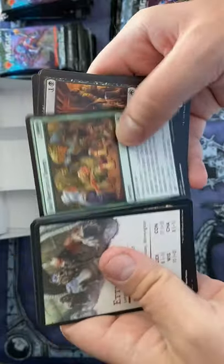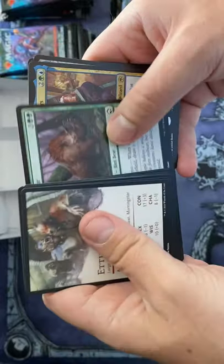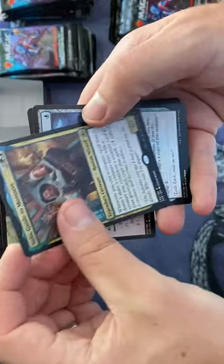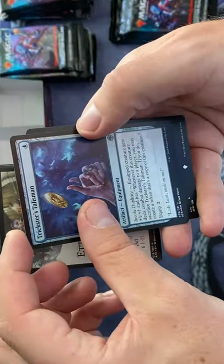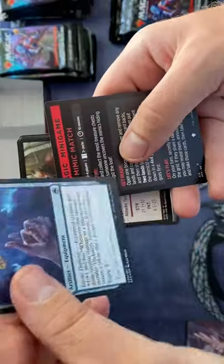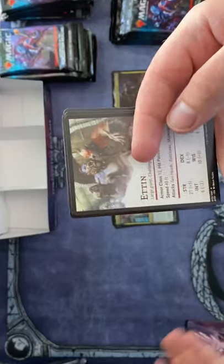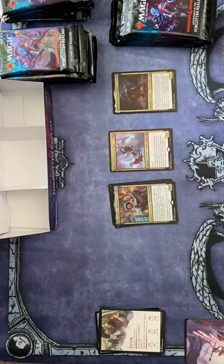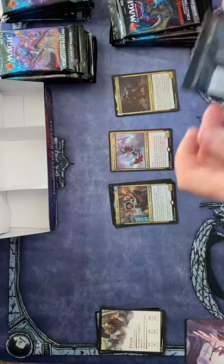Daily Dispute into the uncommons — that's kind of interesting. Volo, Guide to Monsters. The first rare is Trickster's Talisman, and then a token card — not even a token card really. Moving right on.